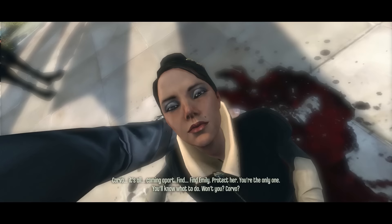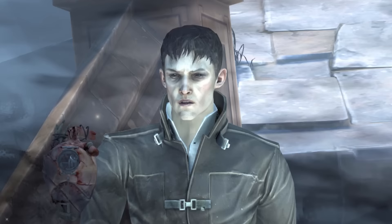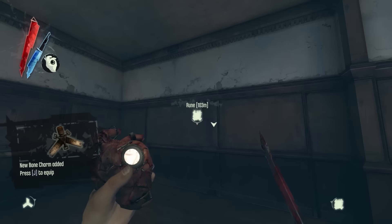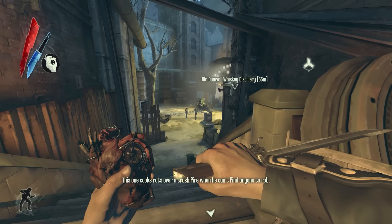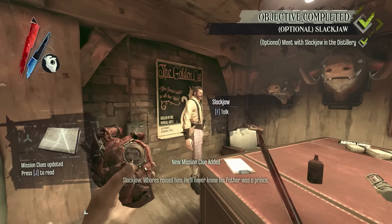When we must be told instead of shown, I'm glad we're told by Jessamine — her soul speaking from the void through a clockwork heart, a final gift to you from the Outsider. That's a bit weird, but I'm not ungrateful — it's really her, half aware of her tragic fate and so sad to have left Emily in the world alone. And she can see everyone's secrets, which brings further dimension to even the smallest of characters.